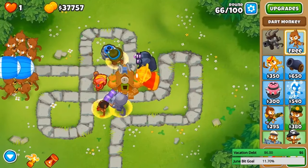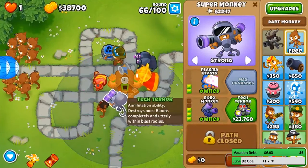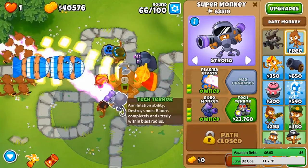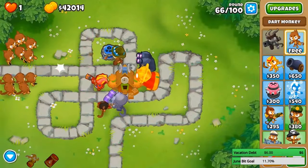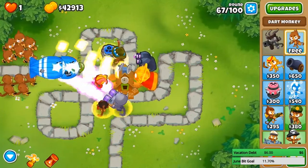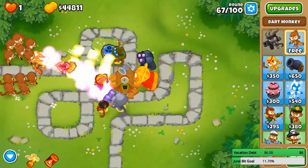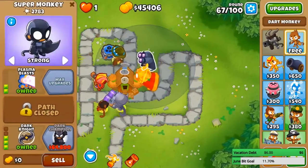Dark Champion then Tech Terror — yeah I might get Tech Terror too. I can afford it right now but it's not going to give me extra power which is what I want. I don't want to rely on just abilities. Also the alchemist monkey is really really good, just letting you know. This is CHIMPS mode — the hardest game mode. So change that to hard maps or game modes. We can almost get our Dark Champion.